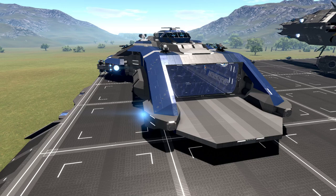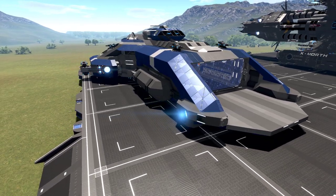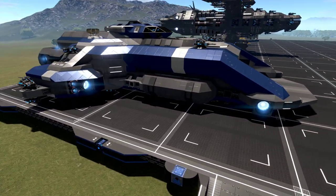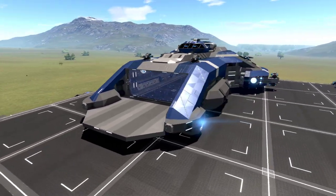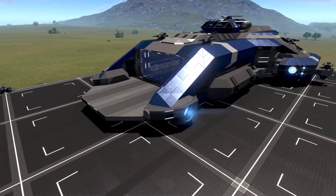Hey everyone, thought I would take another look at the workshop and see what was out there. Some really cool looking stuff today by various different authors. The very first one here is the Warden for Reforged Eden by Dadrick. I've seen this before - it was also an Excalibur's challenge - but it's up on the front page today and it's a really slick looking ship.